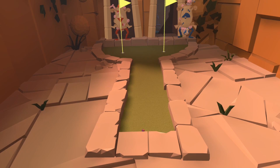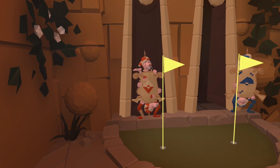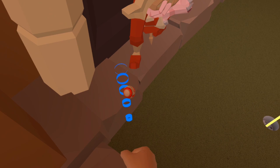Next we have hole number five, which is the four guards hole. We want to head over towards the red guard on the left as we look at him, and down by his foot is the red guard ball.